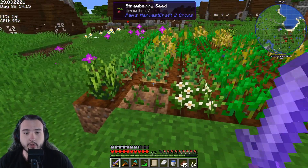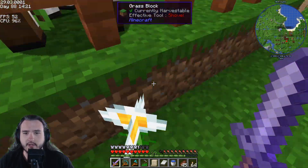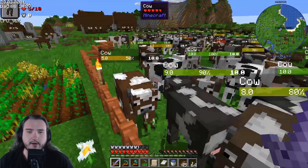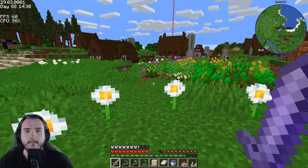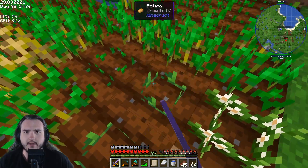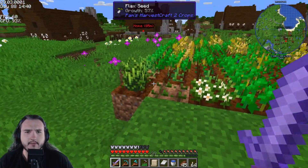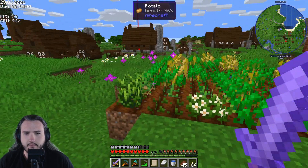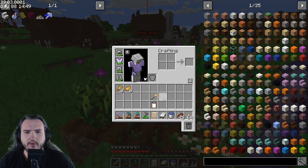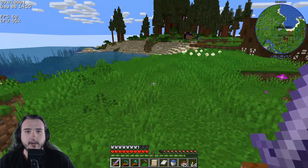Strawberry is going to be my food source - there's something good I can make with Pam's Harvest Craft out of that. These guys are going to be my leather source and a food source for the colonists. For me, I'll be eating the fruit salad you can make with those berries. Potatoes are helpful too because I need baked potatoes for one of the NPCs.